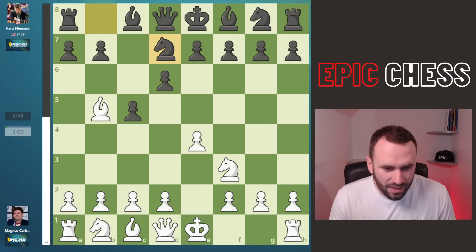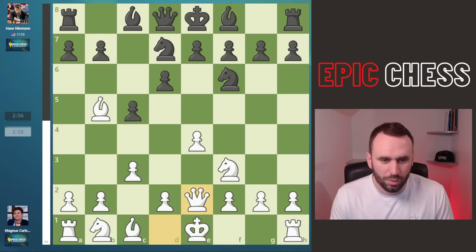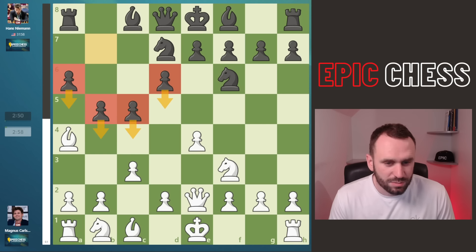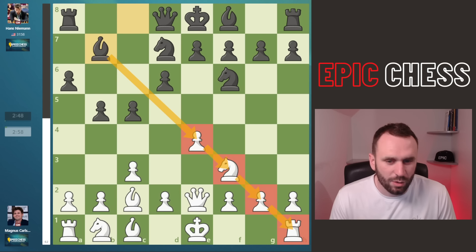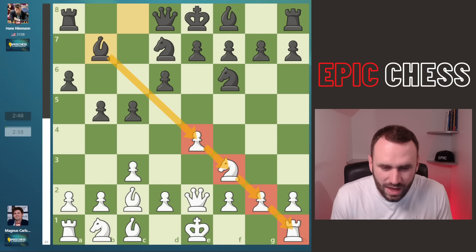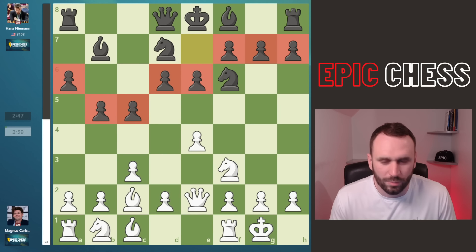Hans blocks the check and now we see the advance of the c-pawn, preparing to set up the big centre. Knight f6, queen e2 covers the e4 pawn and Hans starts chasing back Magnus' pieces — he expands with b5. It's a pawn again on the queen side. The bishops are stacked and now we see bishop b7. Can you name me anything tastier than that diagonal? Now we see castles, e6 on the board and what a pawn formation — flowing, undulating. It's beautiful, like the locks of Hans Niemann's hair.